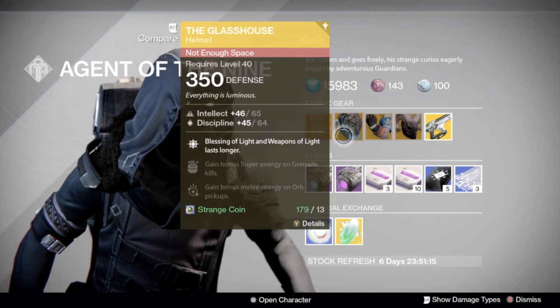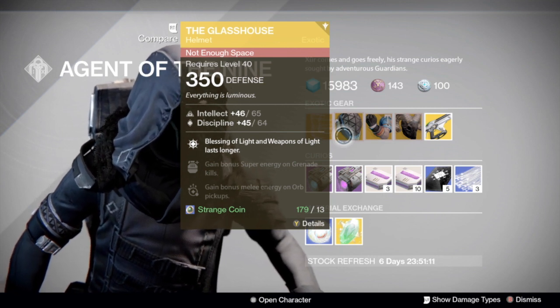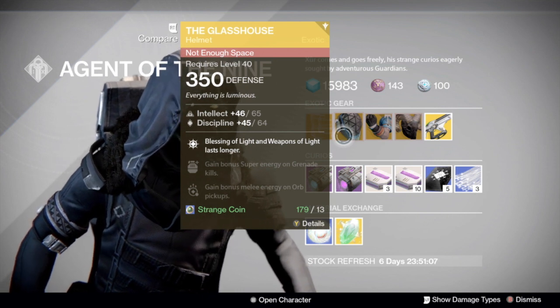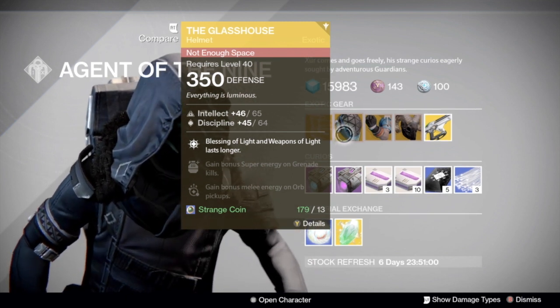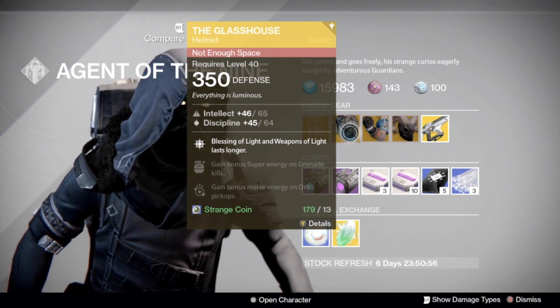Going over to the right, the Glass House — Blessing of Light and Weapons of Light last longer — has Intellect 65 and Discipline 64. That's a pretty good roll, actually like a 99% roll for the Glass House. I would highly recommend picking that up if you don't have it, because that is an excellent roll.